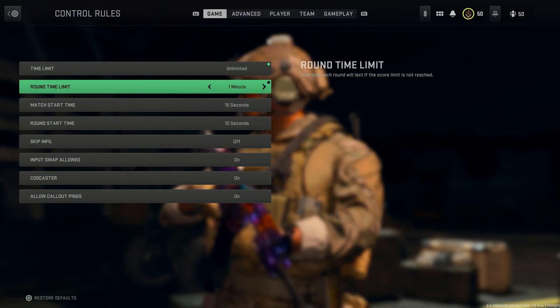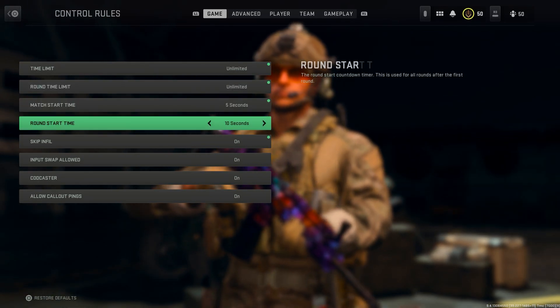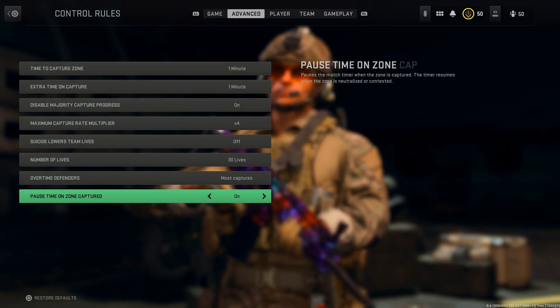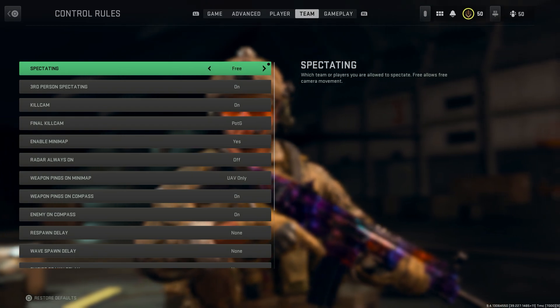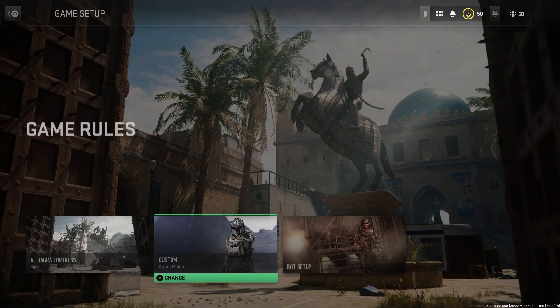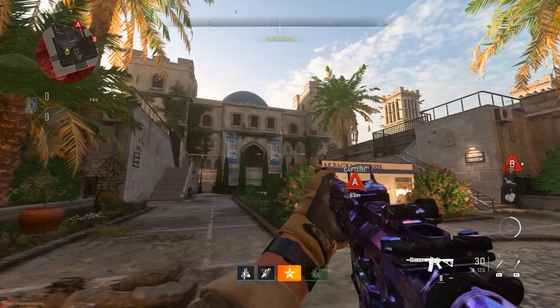Then go to the game rules and change the time limit to unlimited, just so you have as much time as you want there. Change the round limit to unlimited as well. Change the start time to five seconds just so it starts quicker. Then the main setting you want is to go to Team Spectating and choose Free. That's all the settings you need.